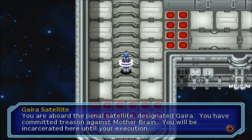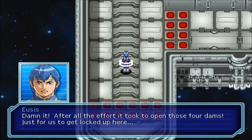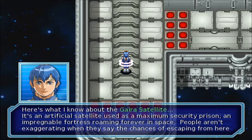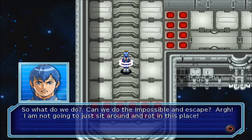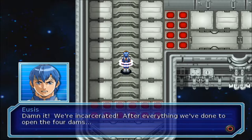You are aboard the penal satellite designated Gyra. You have committed treason against Mother Brain. You will be incarcerated here until your execution. Damn it! After all the effort it took to open those four dams, just for us to get locked up here. We're incarcerated, Lloyd! After everything we've done to open the four dams.